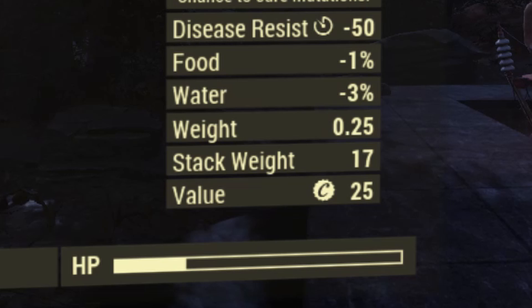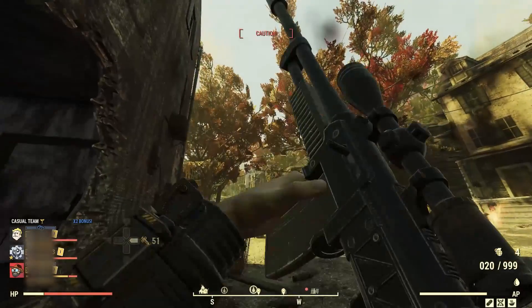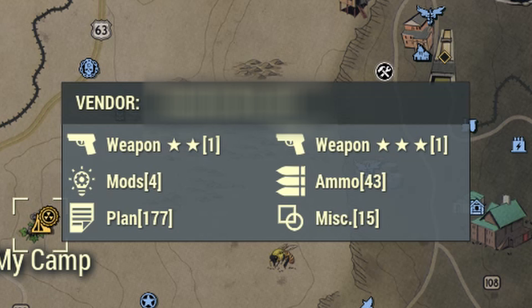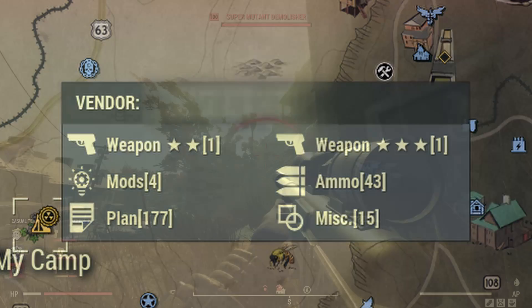That will help us figure out what exactly is loading us down. We're also getting a map update. We'll be able to see the player vendor preview showing how many 1, 2, and 3 star legendary items are for sale, and hiding empty categories so you can better decide if you want to visit that camp to do some shopping.